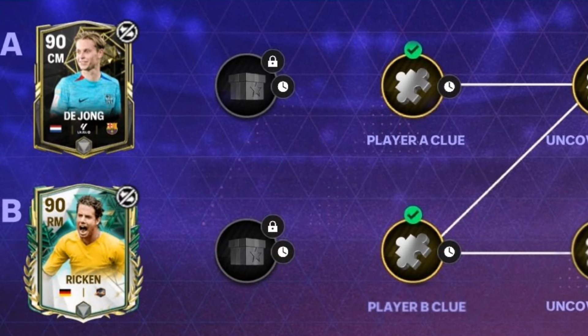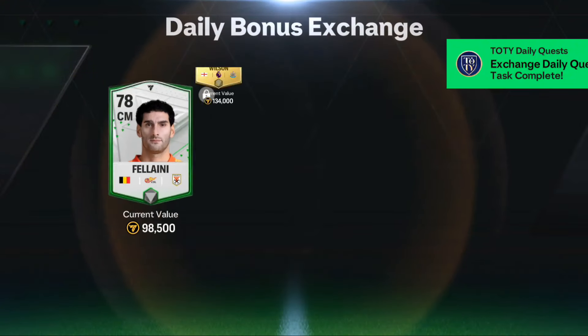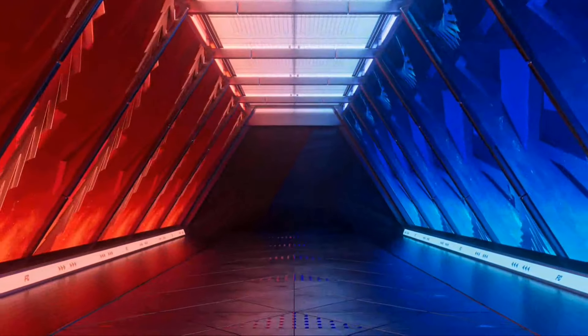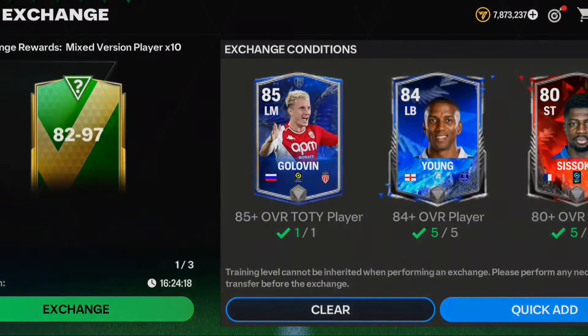In the Mystery Signing there are two new players: a 90-rated center mid De Jong and a 90-rated right mid Rican. For exchanges, I suggest doing the 80 to 97 overall daily bonus exchange and the mixed version player exchange 82 to 97 overall — both are completely worth it and give tradable rewards. Other exchanges give untradable cards. The best exchange overall is the 82 to 97 because you can actually pack 90-plus rated cards, so do this exchange daily.